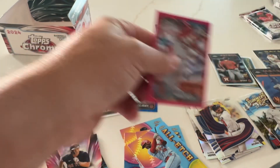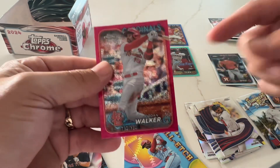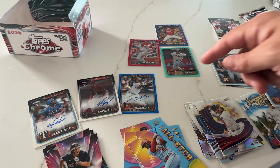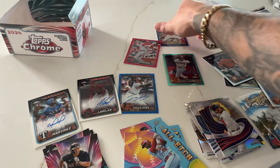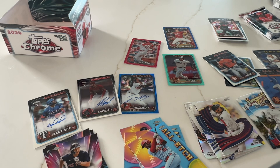There you have it, guys. Got three numbered cards: Jordan Walker numbered 350, Jung Ho Lee, and a teal — looks like a teal rainbow or a parallel, out of 199. And then this blue out of 75. And then got Ellie rookie. Nice box — and this jumbo so far, I want to say it's the way to go. This is my first one, though, and I do have a case — we'll see how it goes. I'm definitely pleased with this one. I hope you enjoyed it too — and until the next, thanks for watching. Peace.